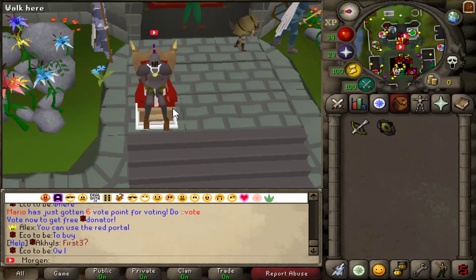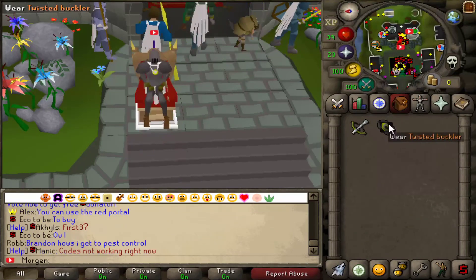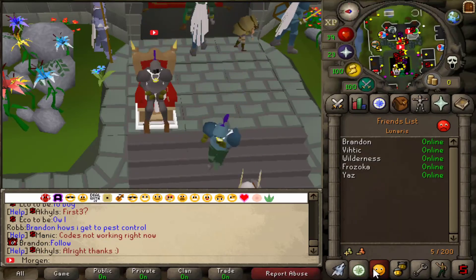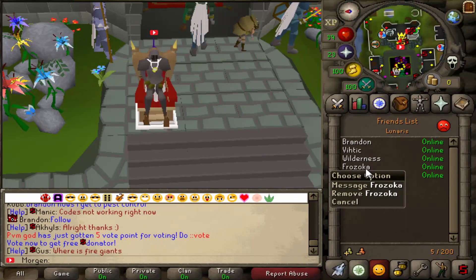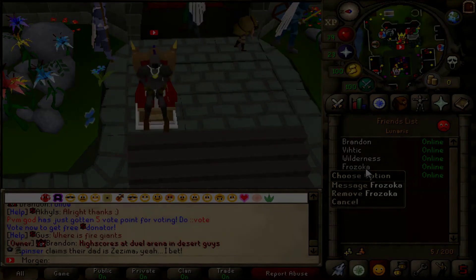Come check out Lunaris today — it's so fun to play and I'm going to make many videos on it. I'm giving away a dragon hunter crossbow and twisted buckler to one lucky person! All you have to do is like the video, comment your in-game name, and subscribe to my channel. A huge shout out to Frosica for donating these items — we decided to give them away to one of you. Thanks for watching, I'll see you around, and make sure to check out Lunaris!